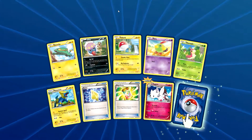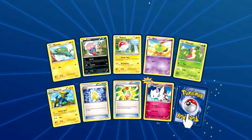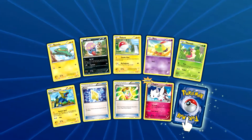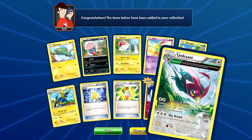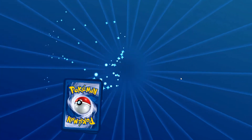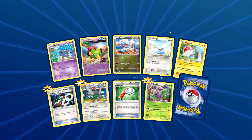In this first pack we have an Electric, an Inkay, a Volbeat, a Natu, a Whirlpool, a Manectric, a Revive, a Mega Turbo, a Togepi reverse holo uncommon card, and the rare is an Unfezant with the Delta Evolution ability. Let's open the second one — hope for a better pool because that wasn't the best, but it was good.